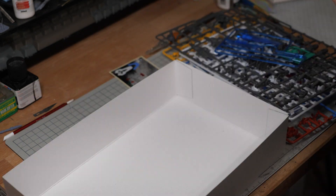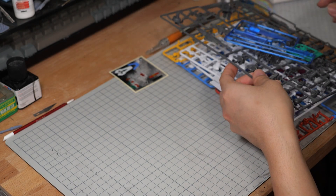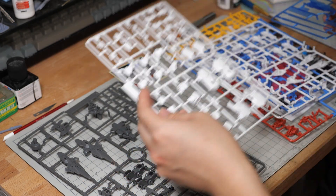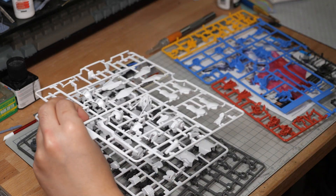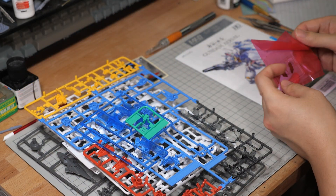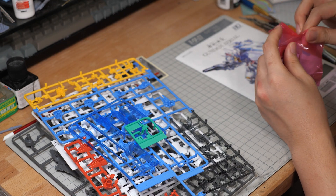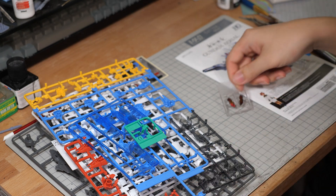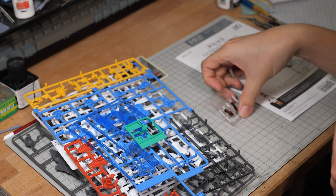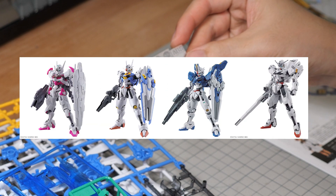As Bandai's master grades are getting fewer and further between, they are indeed pumping out a lot of really good high grades, and this kit really shows everything Bandai has learned so far. We've got four main runners, one beam effect runner, one individual runner for the green eye part, and one for the clear piece with the permix score inlay — which, despite all the hype built up about the permix score thing in the entire series, somehow only the four Aerial-esque kits had this, which is kind of strange.